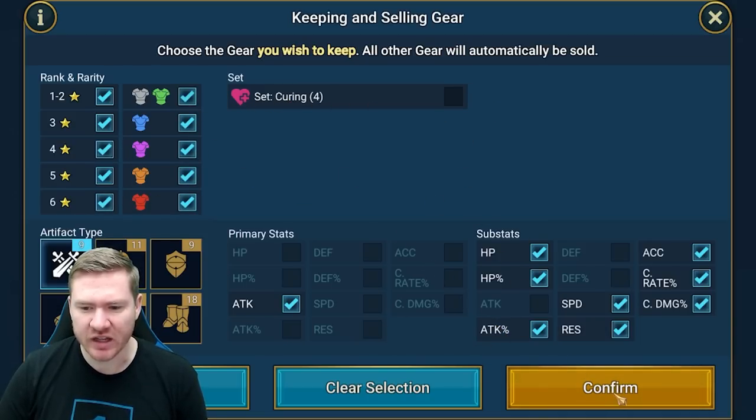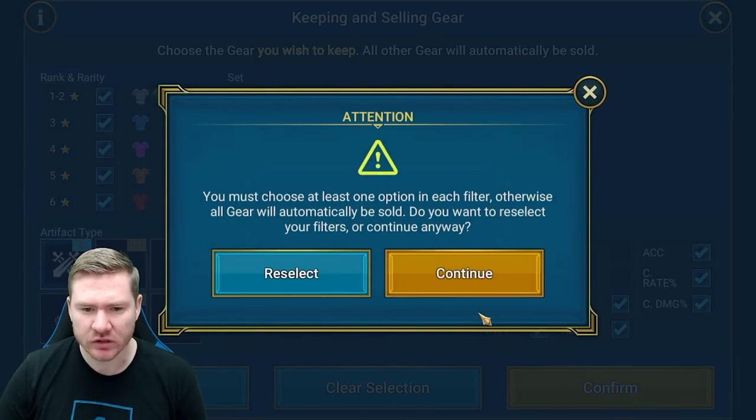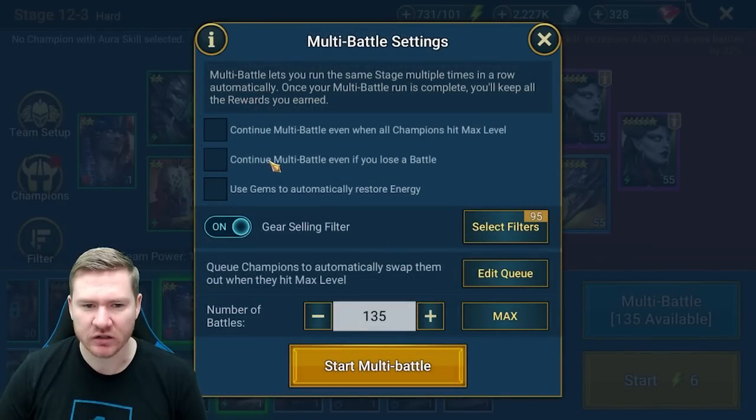It says 'you must choose at least one option in each filter, otherwise all gear will automatically be sold — do you want to reselect your filters or continue anyway?' I'll continue anyway and just sell it all for now.